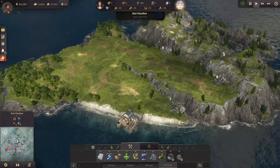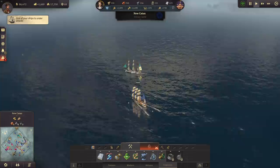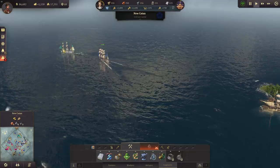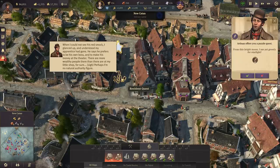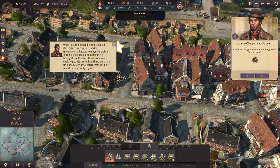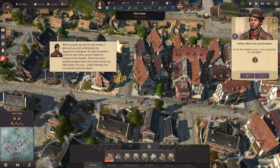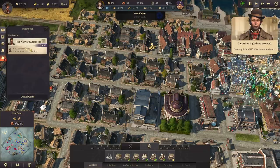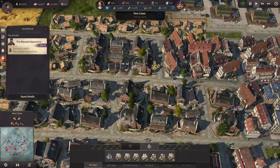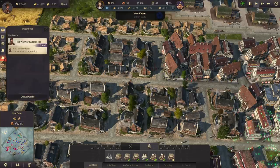We do have lots of space there as well. The frigates are being a bit annoying - they're automatically firing so I always get that message. She doesn't even plan on attacking me. There's a quest - let's have a look. The master says his apprentice has gone and prefers to be his own boss, making money at the theater where there are more wealthy people. Perhaps he's no natural authority figure. It's a find and collect quest: find and collect the artisan apprentice.